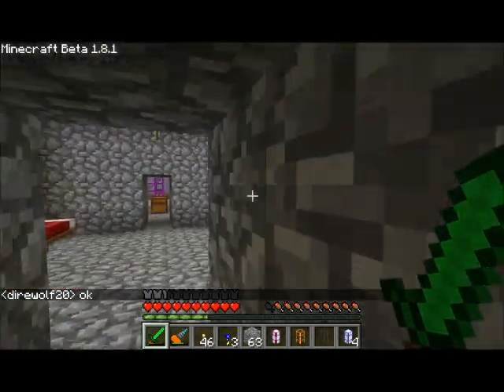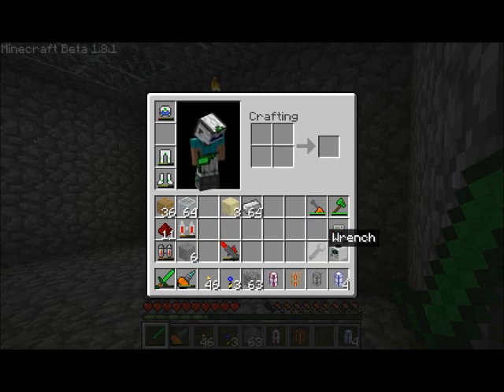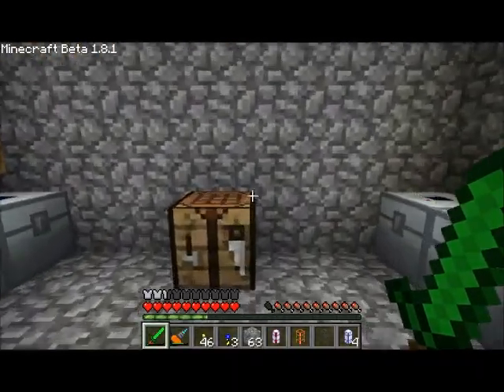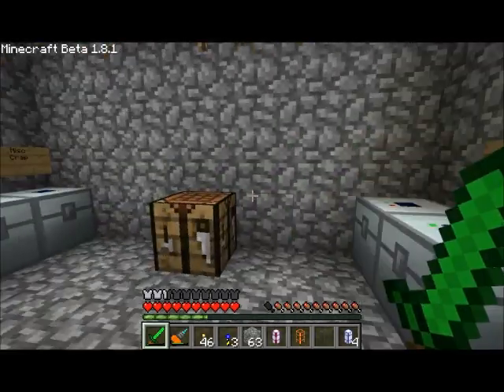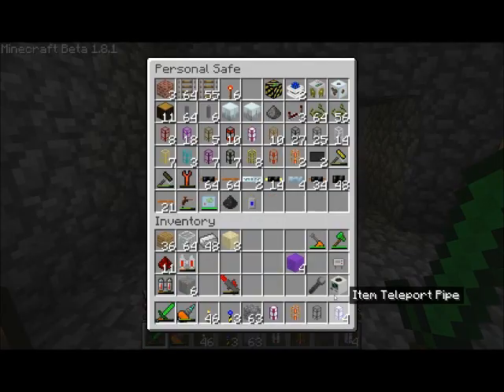I'm back at my base now, and I just noticed my quarry had finished. So I went and picked it up. If you remember, I had some item teleport pipes just kind of sitting around my quarry, trying to keep the quarry up and running and loading the chunks around that. Well, Zelda - awesome man that he is - gave us a block that will specifically load chunks. It's a simple recipe for iron ingots, and it gives us a chunk loading block. This really does the same thing that the item teleport pipes do in terms of loading chunks for us.